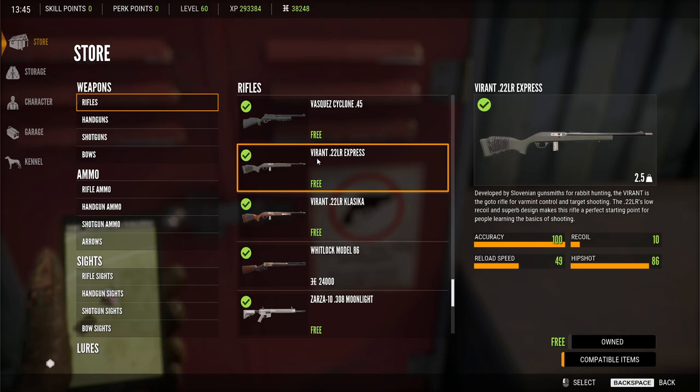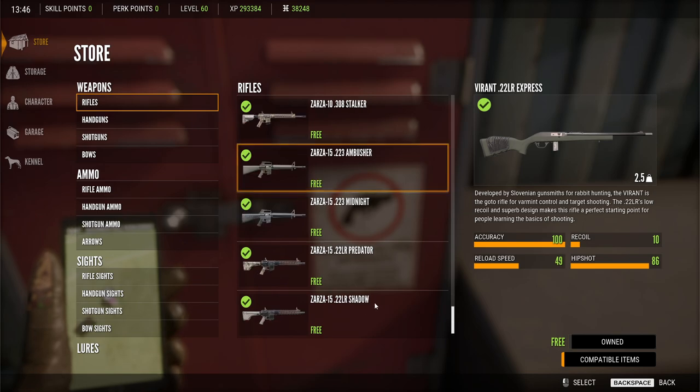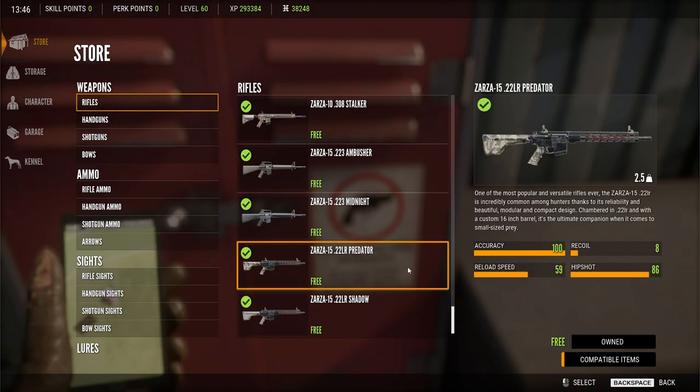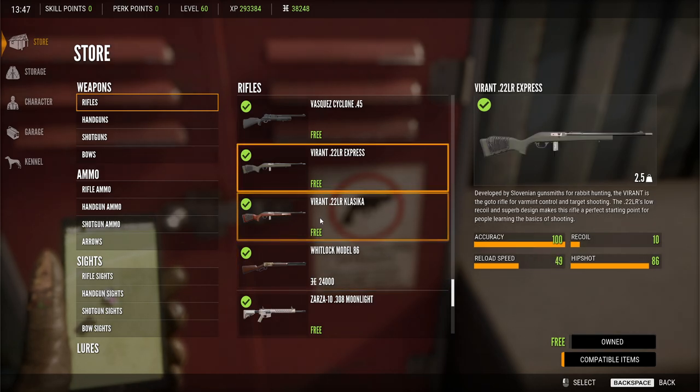This is going to be for raccoons, definitely different kinds of birds, rabbits. So you can have this, or you can use the new Zarza. The performance is the same between the guns. This one's really quiet though, but the original .22LR that we had was not too loud either.